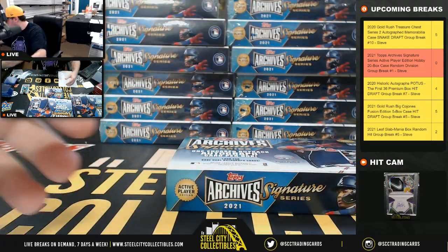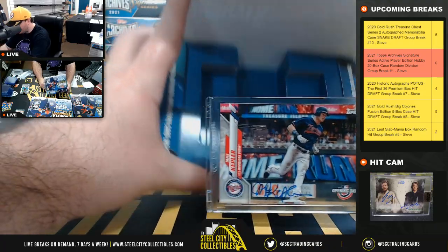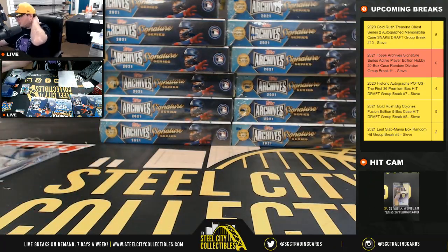Box number four — Max Kepler, number 19 of 46, from Topps Opening Day, for the Minnesota Twins, American Central goes to Brent.